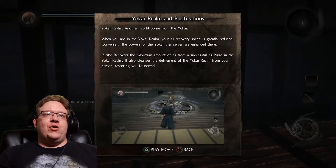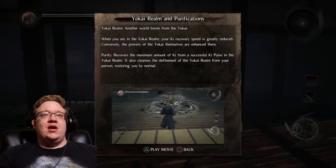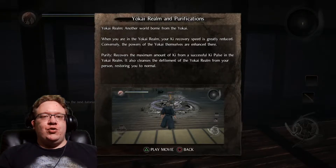Yokai realm — another world born from yokai. When you are in the yokai realm, your ki recovery is greatly reduced. Conversely, the powers of the yokai are enhanced. Purify: it recovers the maximum amount of ki from successful ki pulses in the yokai realm. It also cleanses the defilement of the yokai realm from your person, restoring you to normal.